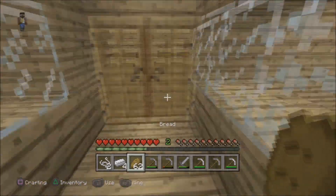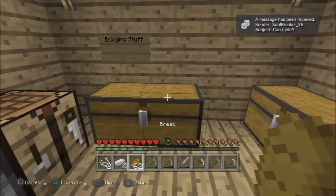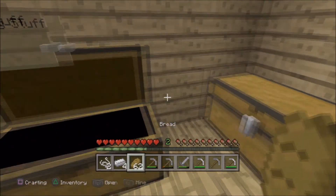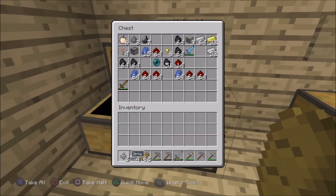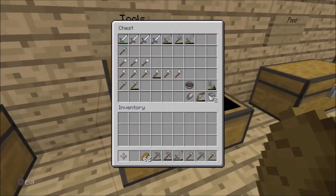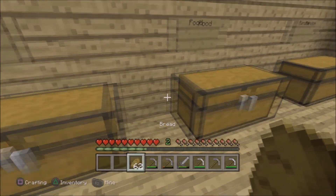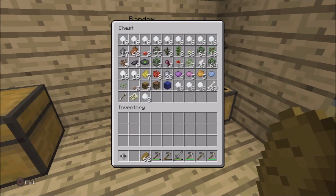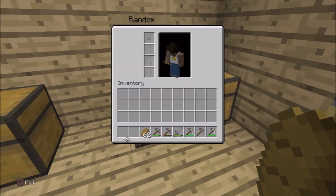Now we're going into the storage room. There's all building stuff that we're gonna build out of, and a valuables chest. Then there's tools, compass, shears, bow, bucket, flint and steel, and a food chest — I have a lot of bread — plus just random miscellaneous stuff.